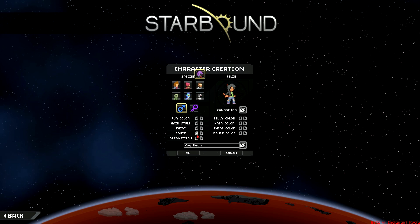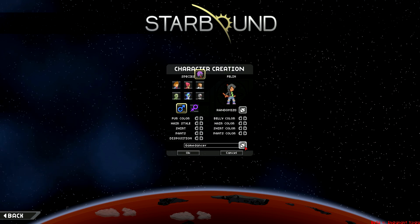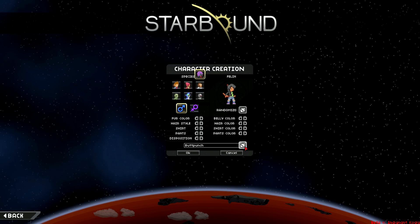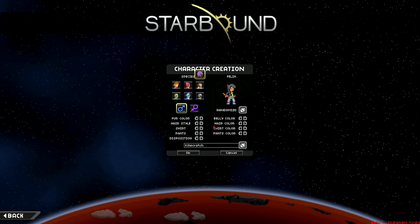Another cool thing about this mod is it actually has a custom name generator. So you can be Tard Launcher, Tail Cutter, Salt Cutter, Game Dancer, Spice Cutler, Meat Launcher, Butt Punch, Kill Scratch, et cetera. We're going to go with Kill Scratch and jump into the game.